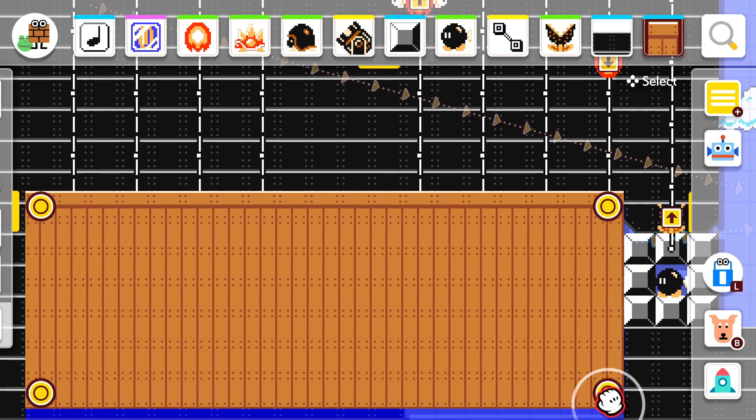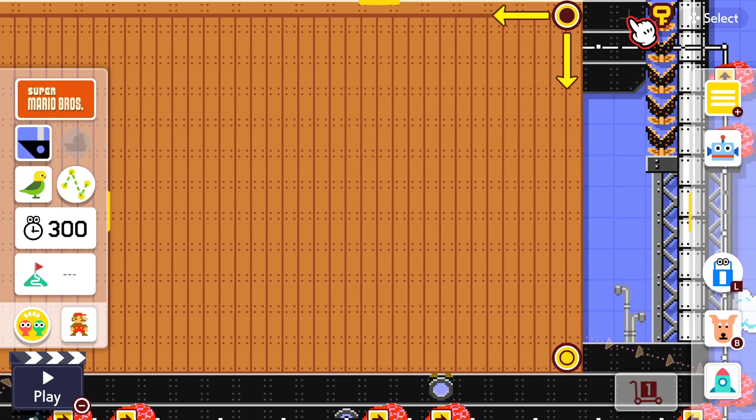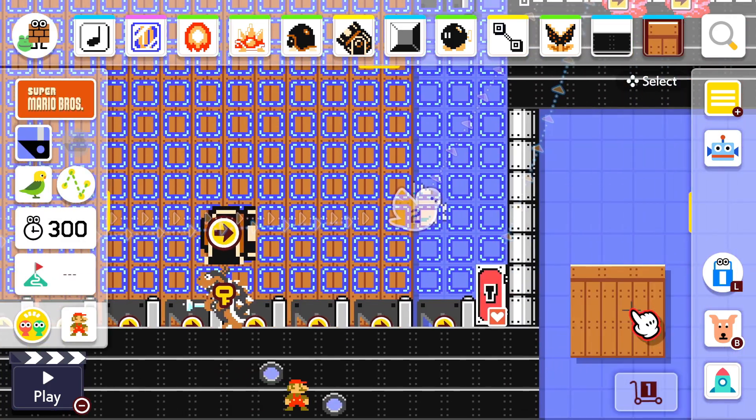This is optional, but you could add the orange semi-solid behind everything to make it look like the Tankman stage. I like the way it looks with both though — tell me which you think looks better in the comments.